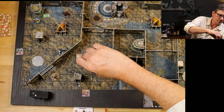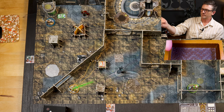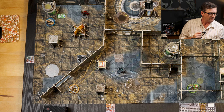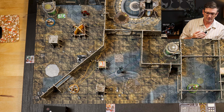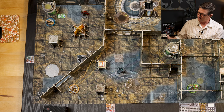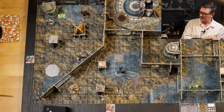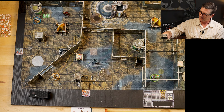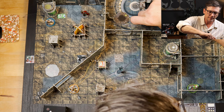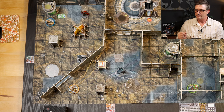Another drone moves two spaces and shoots at Cassie — one hit, which is stopped by her armor, so no damage. That's it for their phase. The reactor gets another energy counter added per the Dyson rules. We add the peg and draw an event card: 'The nearest liege to a trader calls for backup — place up to two drones at the nearest patrol point.' One's already there, the other comes up. Now it's our turn.